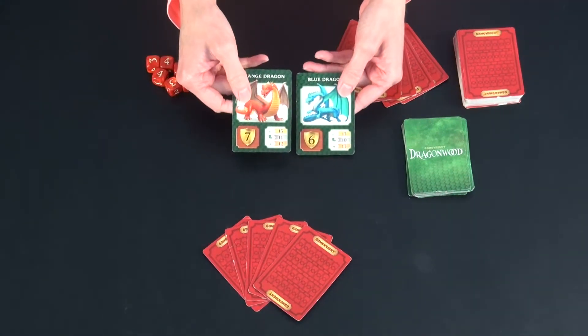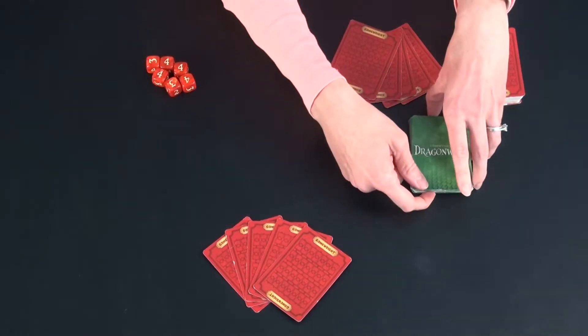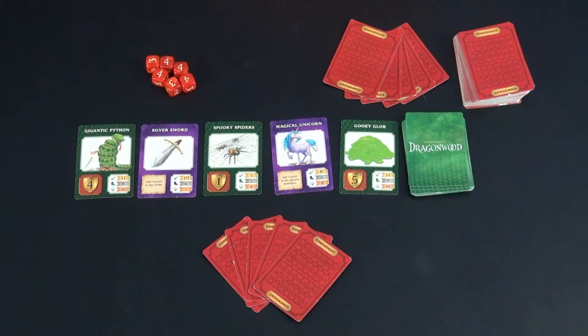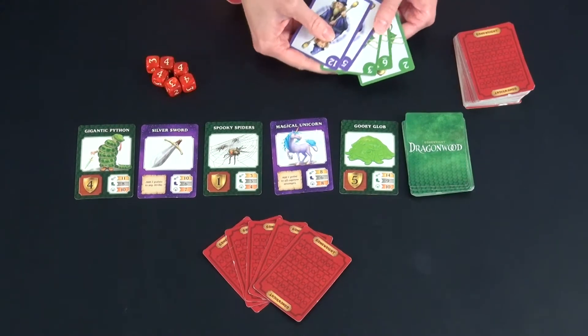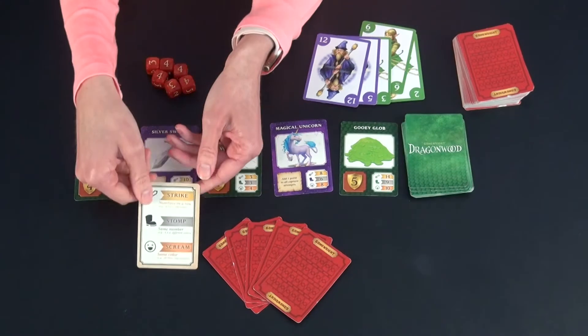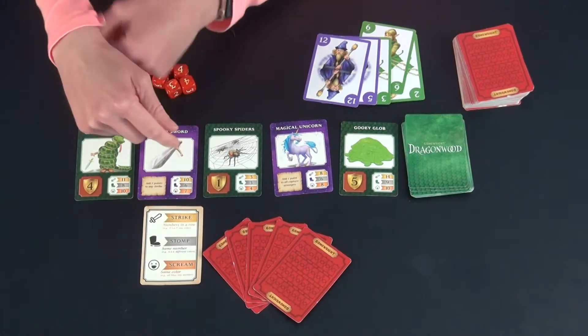You need to have taken out the two Dragon cards and you shuffle them into the bottom half of the deck so that they will appear at the end. Then you place out five cards. The goal of Dragonwood is to collect the most points by winning creature cards. Next, you deal each player five of the adventurer cards. These have numbers on them and this is how you win the Dragonwood cards.